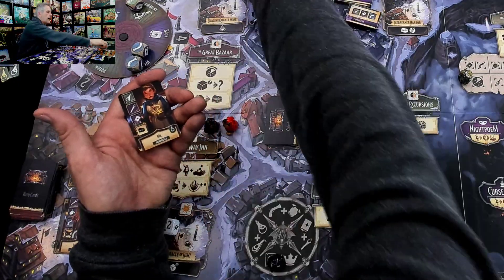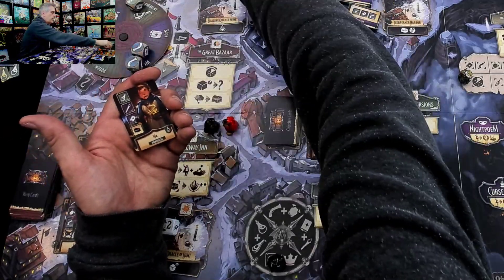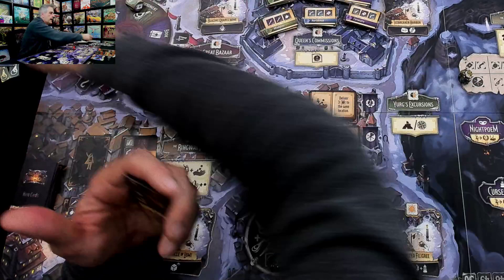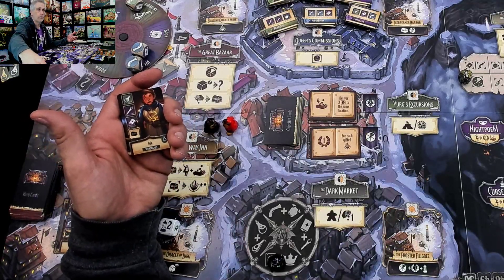So I'm going to sell to her, and I've got the staff and the book, and that gives me four, five bucks. Which hopefully means I made five points at the end of the game.